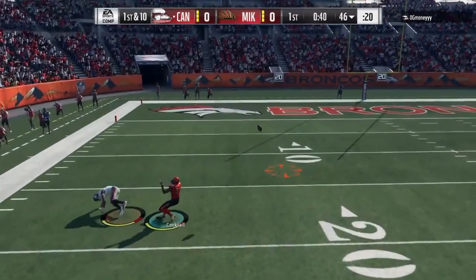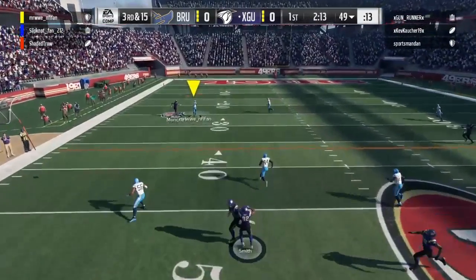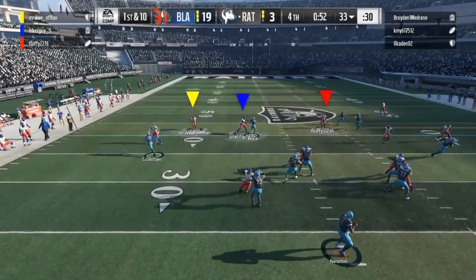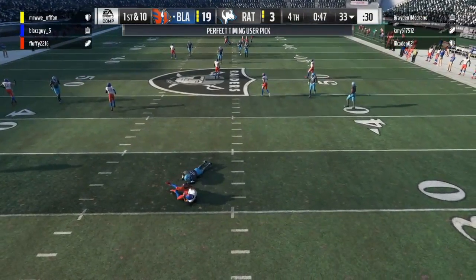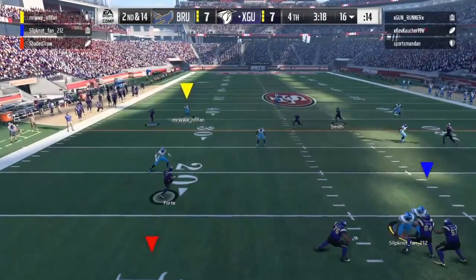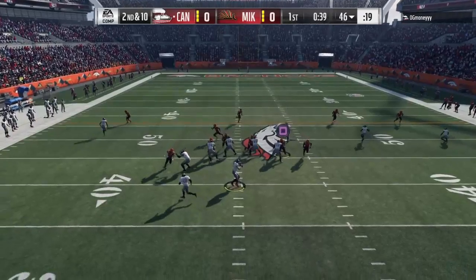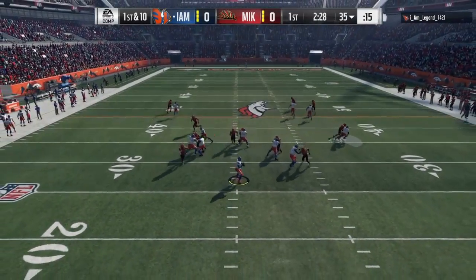As you see in some of the footage, a lot of them are me usering or switching at the last minute because I do not trust this card at all. For the entire season of head-to-head and my squads, each time I had him on the field I would always user him or make sure someone would switch at the last minute to try and get a decent animation. Overall, the best animation you can get from him is pretty much a swat animation to tip it up, and hopefully your teammate will be there to pick it off. In these last two clips I did get interceptions — those were the only interceptions I got with him, and I was usering him from beginning to end.